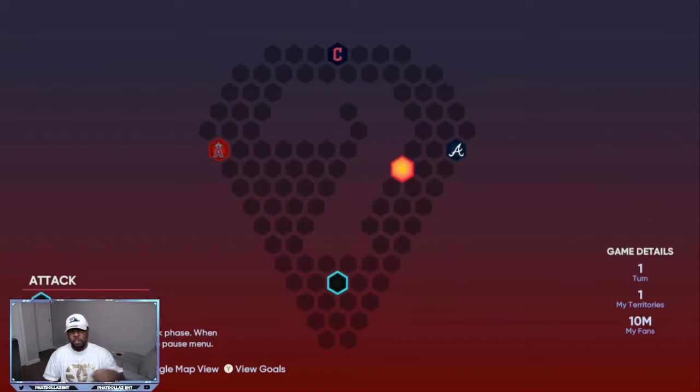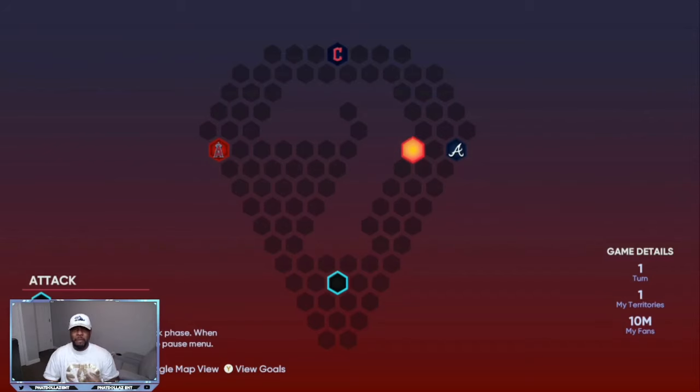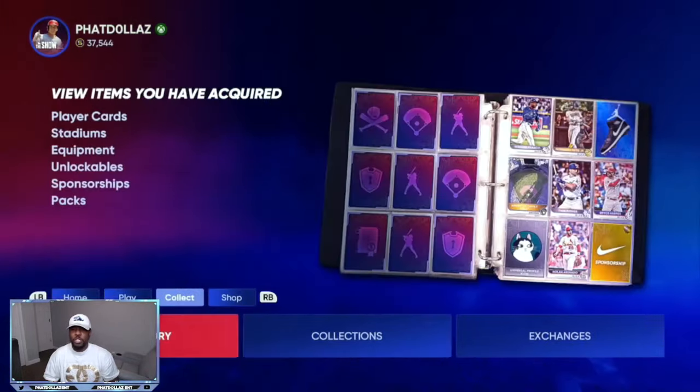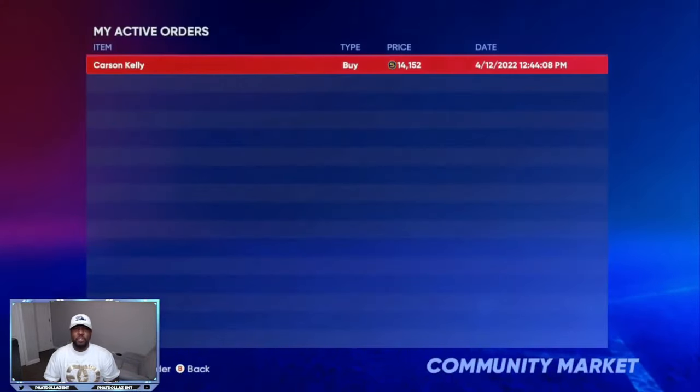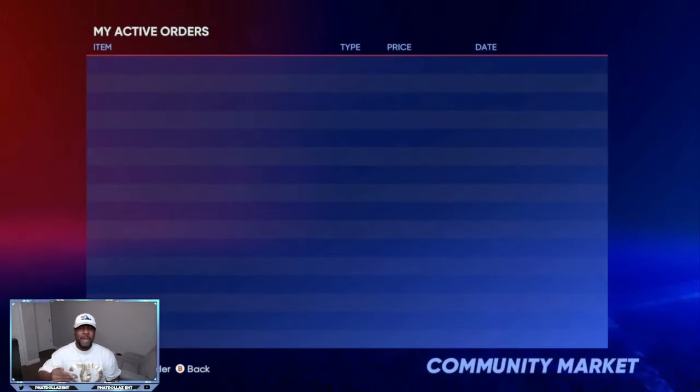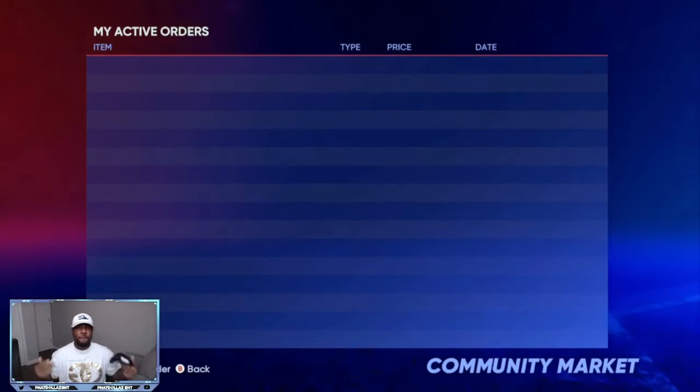Every time you complete the Conquest mystery map you get five Show packs. It takes about 15 to 20 minutes to complete the map, and in that same 15 to 20 minutes you should make 7,000 to 10,000 stubs on the marketplace. Take two to three minutes, get some buy orders filled, then back out. If something didn't sell, just pull it back down — the marketplace is constantly moving and you don't want to be stuck selling at only a 300 to 400 stub profit.